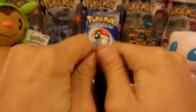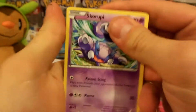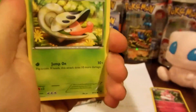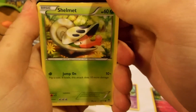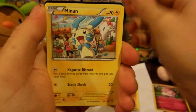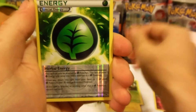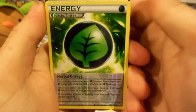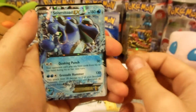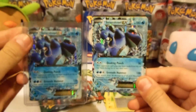First pack, let's do it. Let's get another EX — I shouldn't say that, that's probably bad luck. Let's be positive. Skorupi, Shelmet, Minun, Bellsprout, a reverse special energy — Herbal Energy, really cool, don't have that in reverse. And guess what — another Seismitoad EX! That's for trade, people.